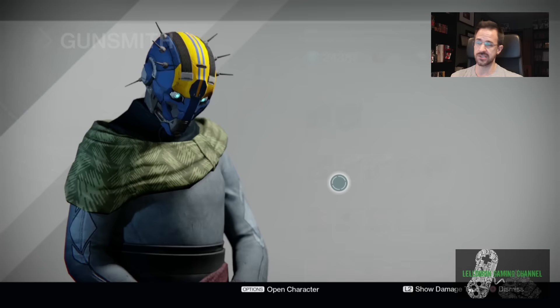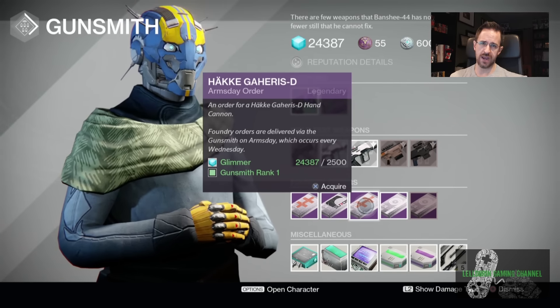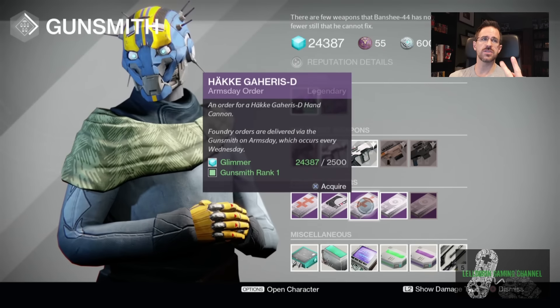Geharis D. Now I had a Geharis D — I got rid of it because I picked up some other guns I like — but Geharis D is one of the highest impact, slower rate of fire hand cannons in the game. The maximum impact on this is 82, which is really high. The maximum rate of fire is 22, which is medium for a hand cannon, but it's got decent range and decent stability.